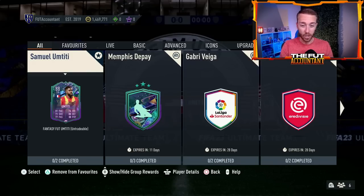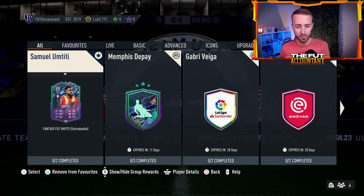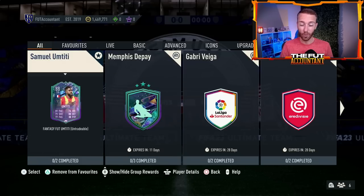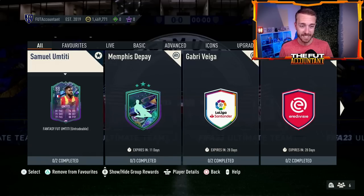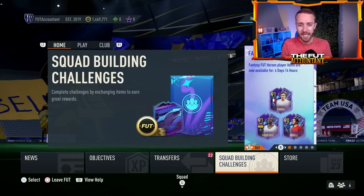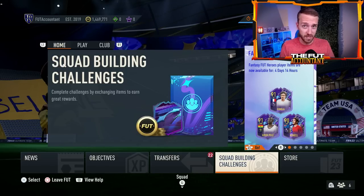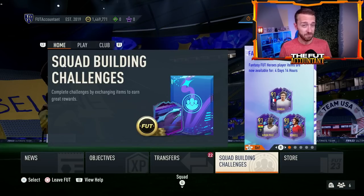We also had an Umtiti SBC yesterday, which caused a lot of French center backs — Kalulu, Kim Min-Jae, other Serie A center backs — to drop in price. Honestly, I'm not a huge fan of this SBC. I don't think he'll get many upgrades and I don't think the card is that great. You've got 11 days to decide. I would rather work towards the Pie and chip away at that, because the Pie has a much better chance of upgrades and will be more usable for longer. Just go buy Kalulu for 87k — it's not as cool but I think you get a better card for the here and now.